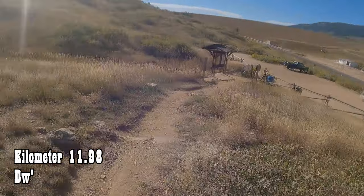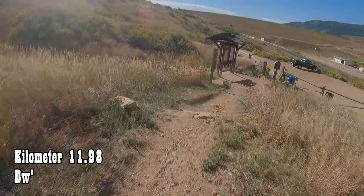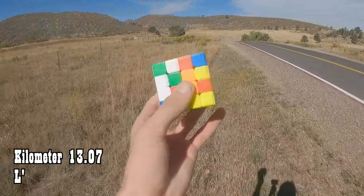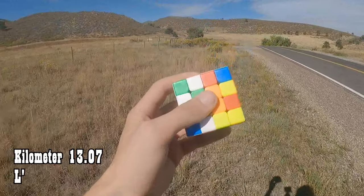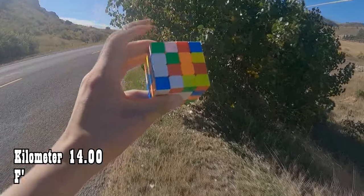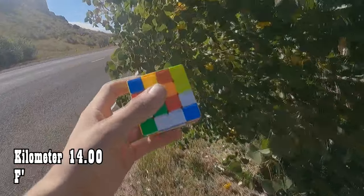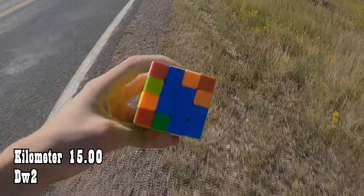12 kilometers: DW prime. Kilometer 13, this L prime deserves the bad luck number. The trail ended, so now I'm on the road. Hopefully it won't last too long. 14 kilometers: F prime. I'm almost to the end of the road after I go through this tree. 15 kilometers: DW2. There's the third center.